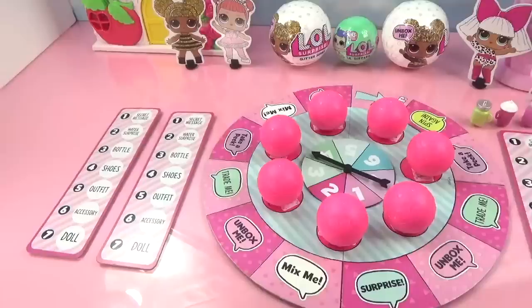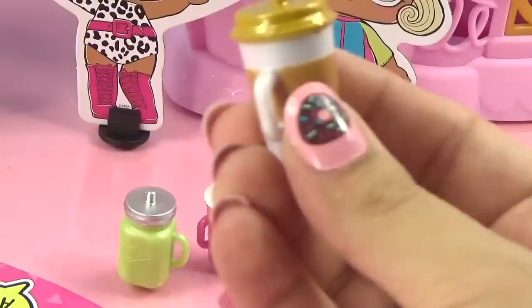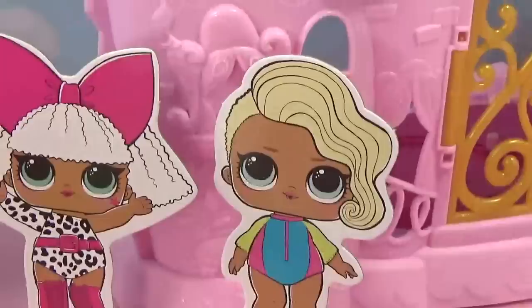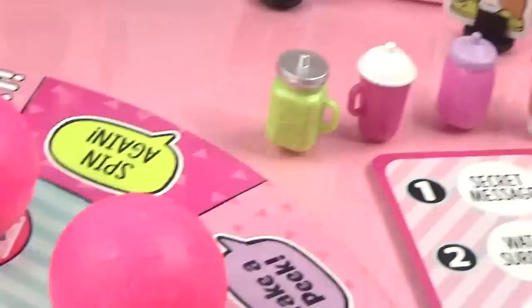We got our game all set up and ready for our players. Each player gets a scorecard, so we have four - that means we're gonna have four LOL players. Each player gets a water bottle or sippy cup as a moving piece. These aren't like regular water bottles or sippy cups - they're actually really hard. Aside from the bottle moving pieces, we also get doll moving pieces: Queen Bee, Center Stage, Diva, and Surfer Babe.